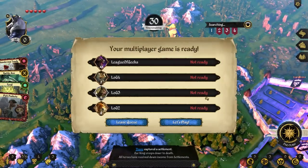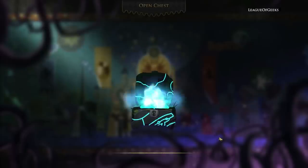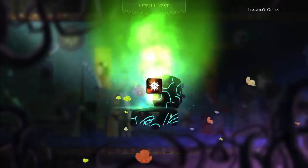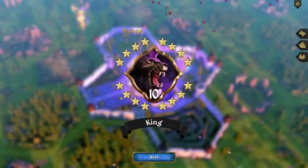Matchmaking will prioritise players with a similar level to you, so even if you're a little new, don't be afraid to jump in. Even just completing public multiplayer games can earn you item drops, and the better you do in-game, the faster you'll gain stars and level up.